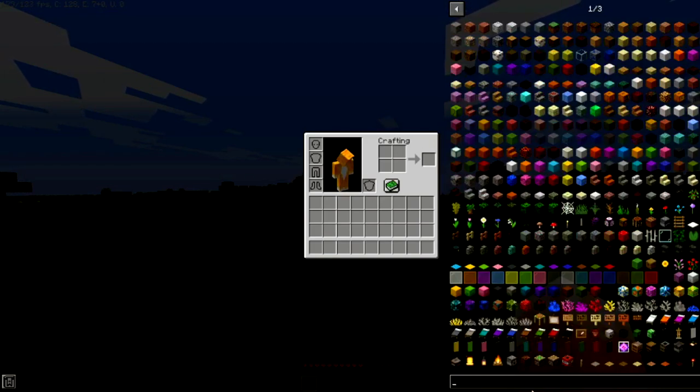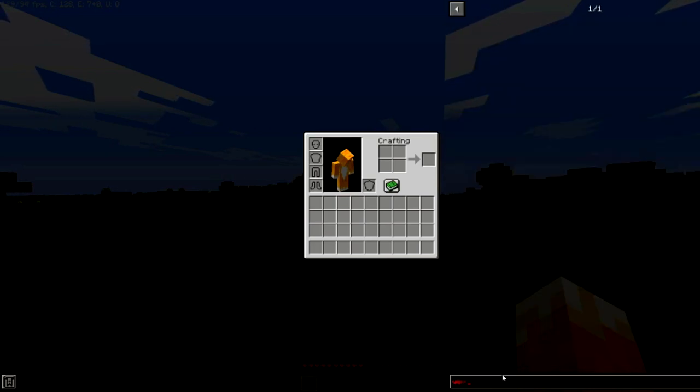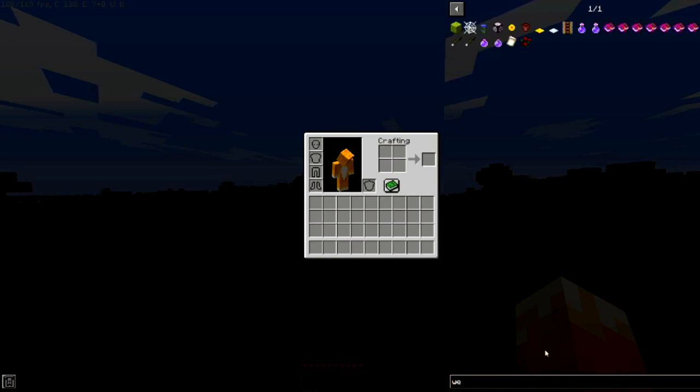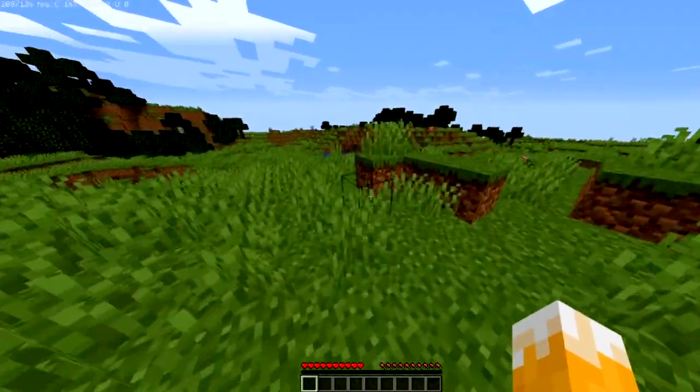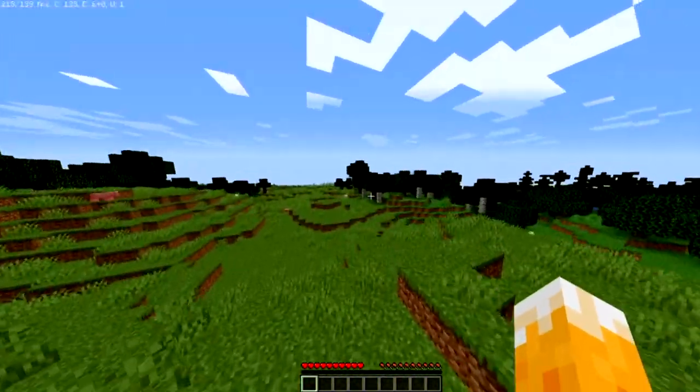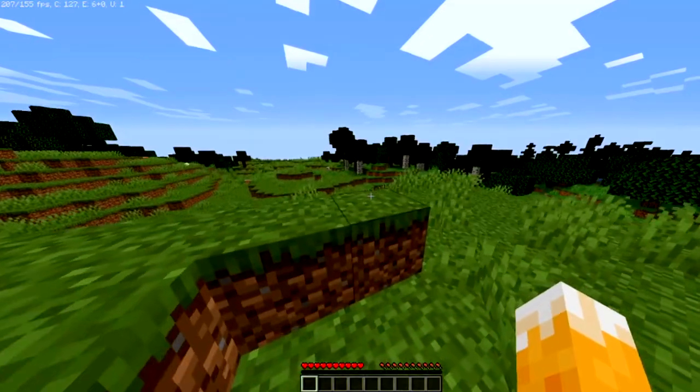I can look up anything in this mod — for example, I can look up 'web.' I spelled it wrong but close enough, and you can see it pops up with a Minecraft cobweb, which is very sick. So that's what that inventory mod does.